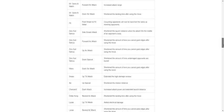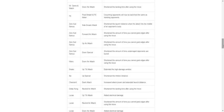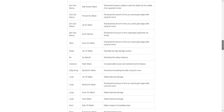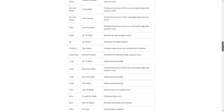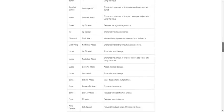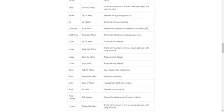Mr. Game and Watch forward air: increased attack range — buff. Down air: shorten the landing time after using the move — assuming that's a buff. Zero Suit Samus side smash attack: shorten the launch distance when the attack hits the middle of an opponent's body — that's a nerf. Forward air: shorten the amount of time you cannot grab — buff. Up air — buff. Down special: shorten the amount of time undamaged opponents are buried — that's a nerf. I hope they did that for all burying moves because burying moves are so stupid — you can literally get buried forever. Down air: shorten the amount of time you cannot grab — buff.